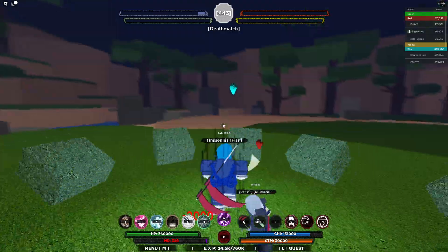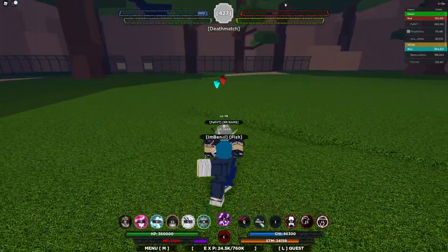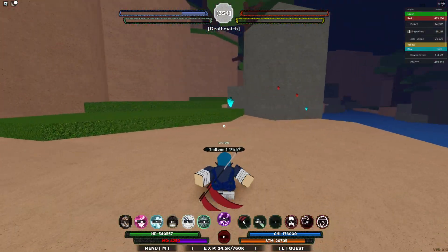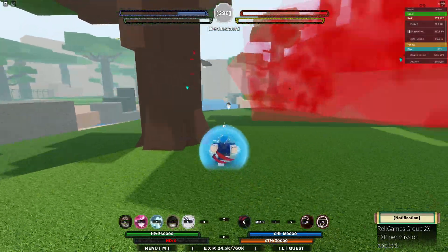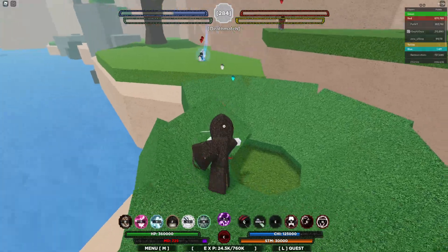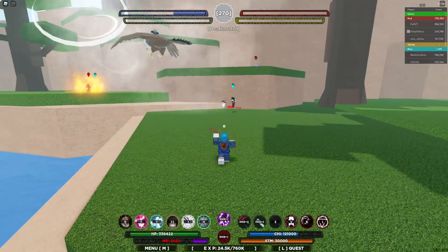Blue team is winning. First off we pop off a rock move, charge ahead — pop pop pop, he's done. Getting some stuns in, stun again, he's dead. These look like low-level players; I should probably switch to the other team. Let me switch teams — I'll try red team, but I'm forced neutral. Okay, then let's just bully the blue boys.